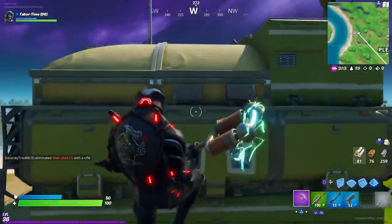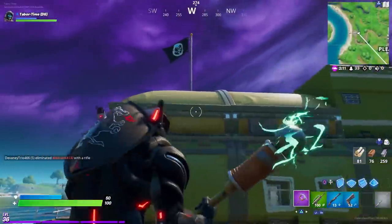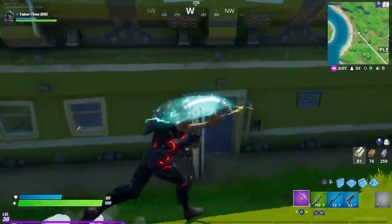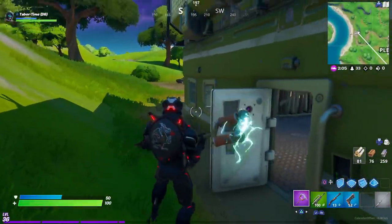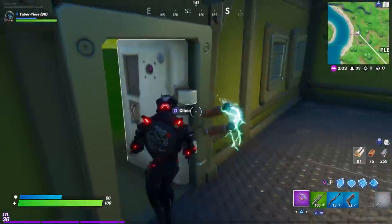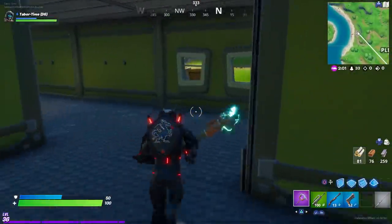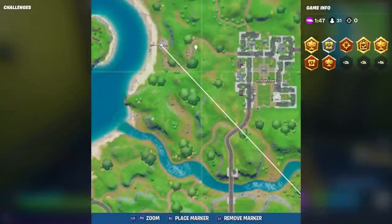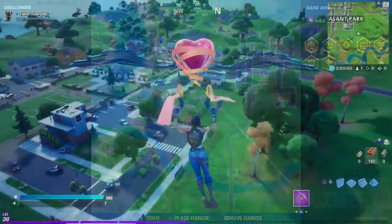The next upgrade table is at the EGO Science Station, just to the left of Pleasant Park. It's on the ground floor of what I think is a three-story building — you come in and it's in the very corner. The exact location is just left of Pleasant Park.